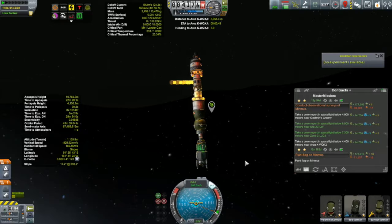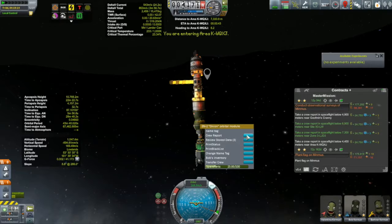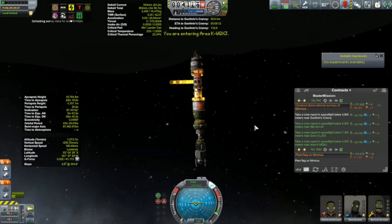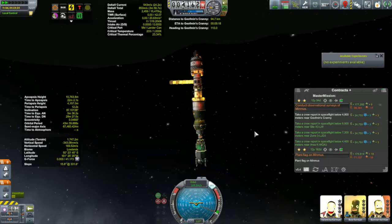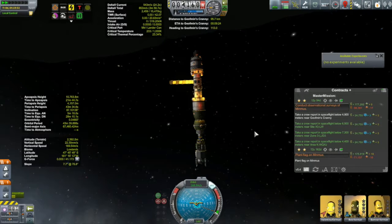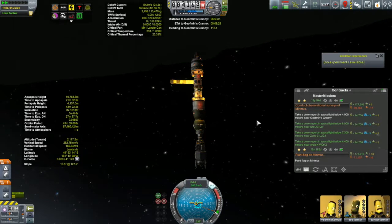I'm now at about a kilometer above the terrain. This is really sketchy - I don't like this at all. I'm going to take the last one with the lander. There - take that crew report. Hopefully I'm past periapsis and on my way up and out of here. I'm going to do the crew report during my descent with the lander and then land, and that last waypoint has decided where my landing spot is going to be.